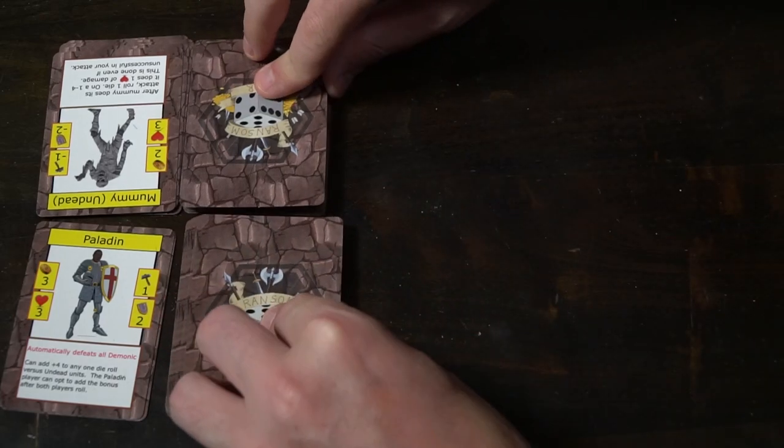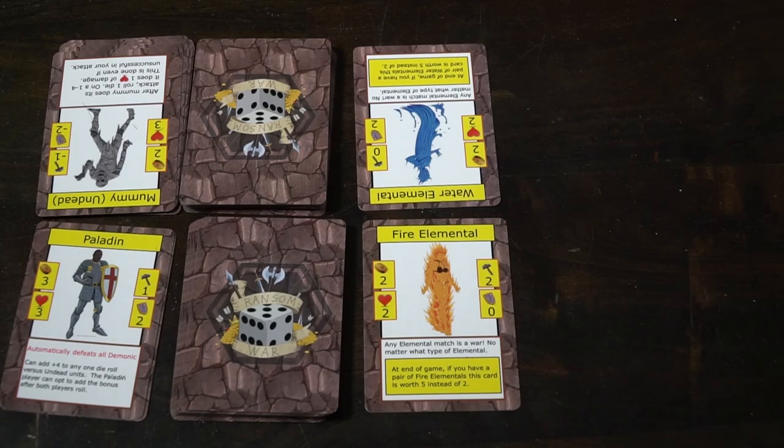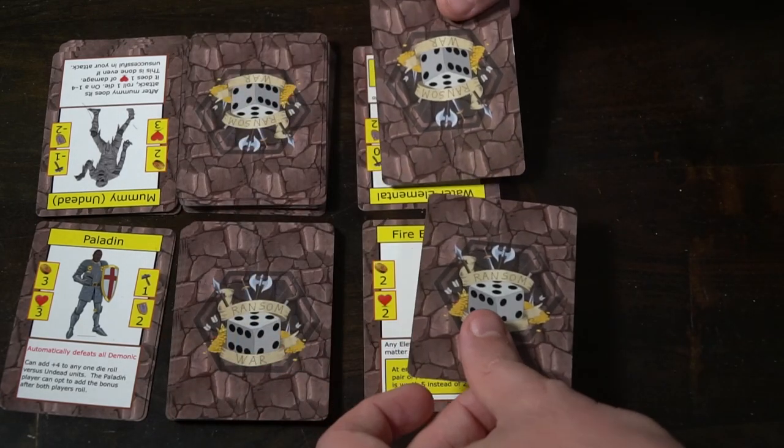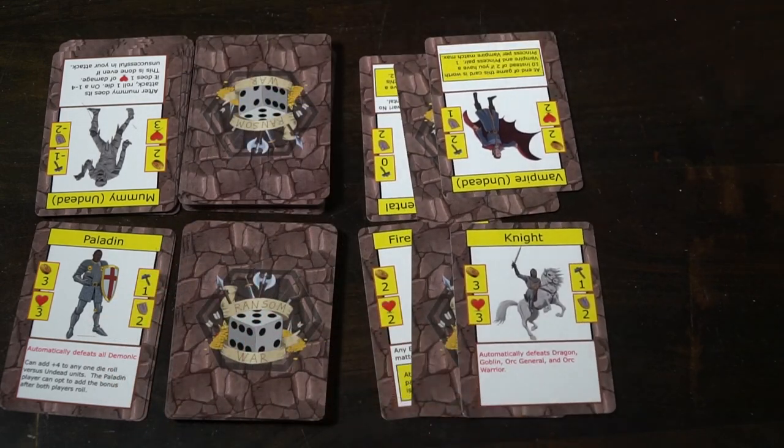You do the same things you normally would. Check all the values — this card says you can roll an extra die to add to your battle, and if you win, you must take the top two cards from your opponent's ransom. The fire elemental says that any elemental match triggers a war, and at the end of the game, if you have two fire elementals in your ransom pile, you'll score five points instead of the two shown in the top left-hand corner.